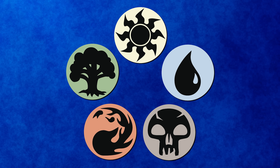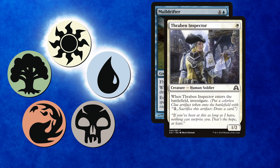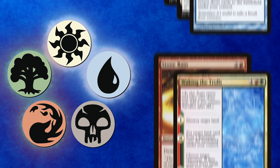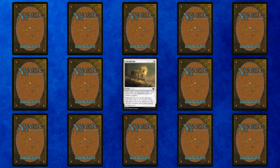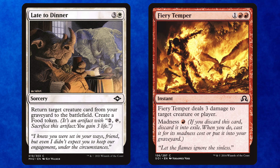Spend some time thinking about what you want each of the ten color pairs in your cube to do. Maybe the Azorius decks are flicker decks combining creatures with enter-the-battlefield effects like Mulldrifter and Thraben Inspector with blink effects like Ephemerate and Ghostly Flicker. Maybe Gruul has lots of land destruction while Simic has mana ramp and big payoff cards. Putting powerful signpost cards in your cube can point players in the right direction — seeing Ephemerate in an opening pack is a great sign that blinking creatures is something your cube supports.